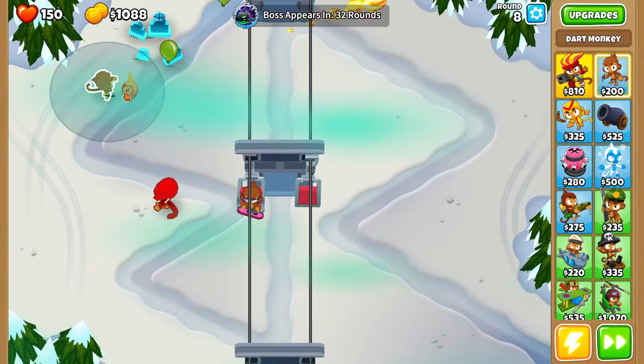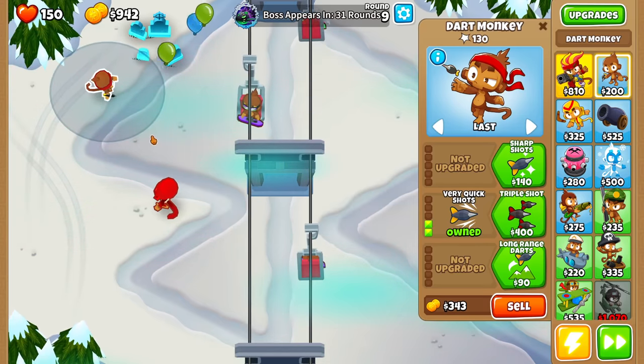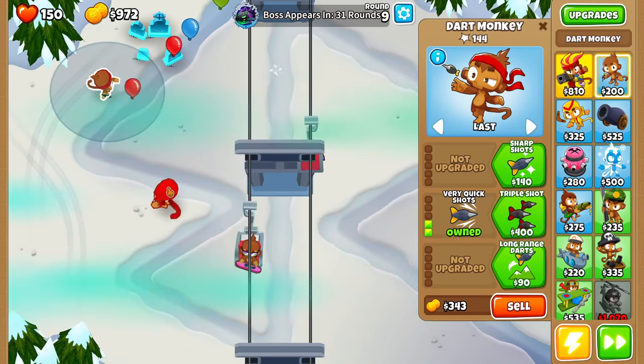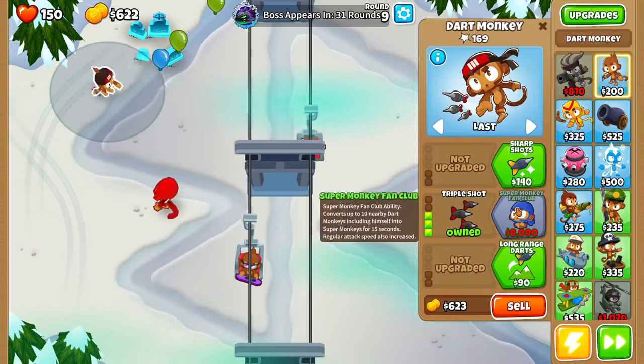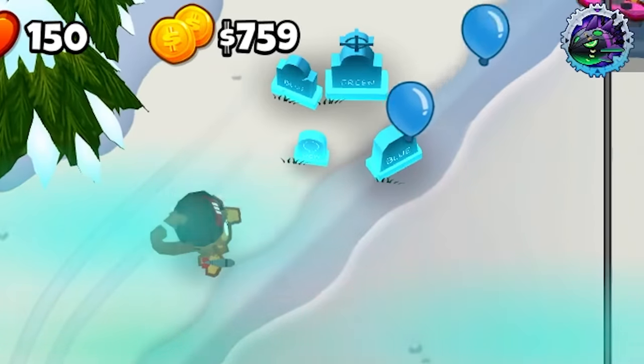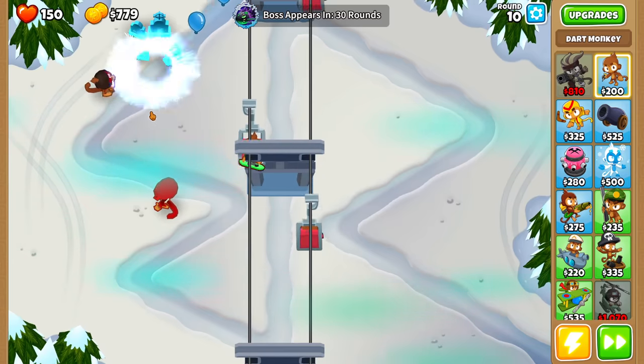We're going to have to find some really good upgrades. Let's go for the Quick Shot - okay, that's not very good. Let's go for the Very Quick Shot. Ninja Shuriken is alright - it's kind of funny because it stole the projectile, the ninja stole the projectile from the Dark Monkey. Let's go for the Triple Shot. That looks amazing - is that shooting out like Ice Balls or something? That's really, really cool.